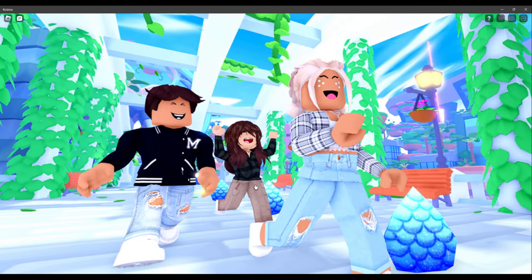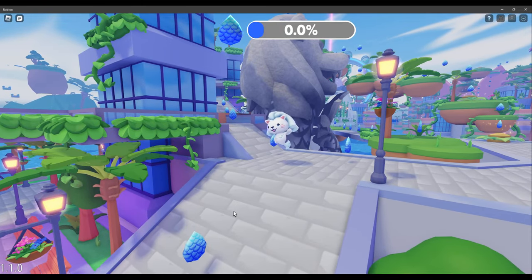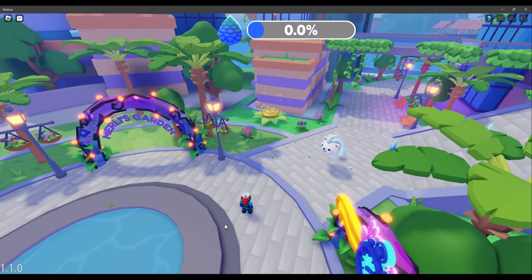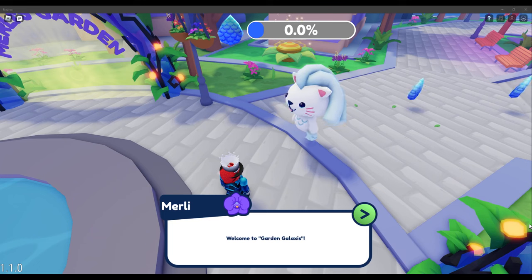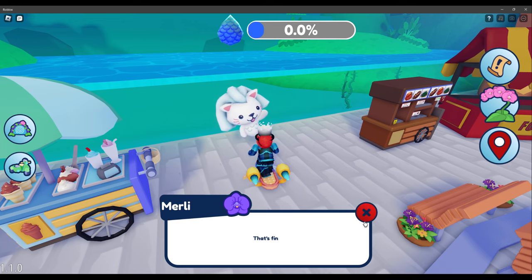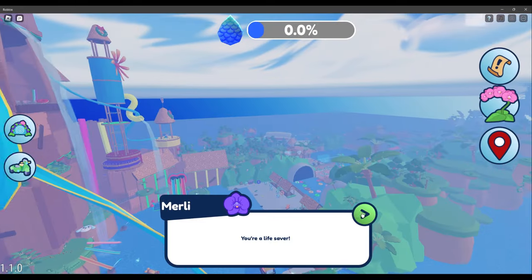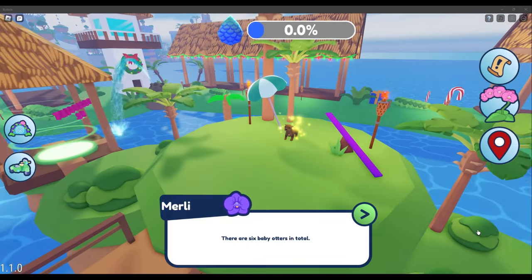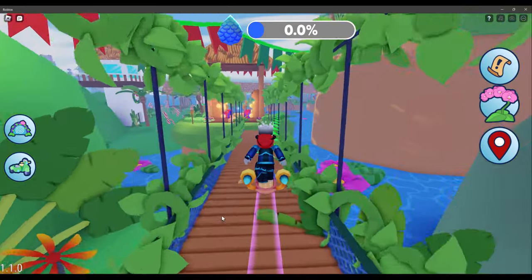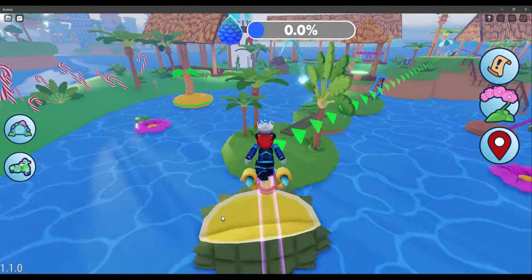The goal is to find six otters in the obby, which is very easy to do. The obby is a bit long, but it doesn't matter how long it takes because you have to be in the game for 20 minutes anyway. Talk to this mermaid — it'll give us a quest. You can't skip the dialogue, but once you finish, start the obby. The first arrow tells you exactly where to go.